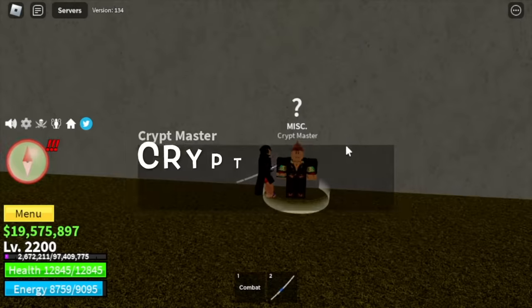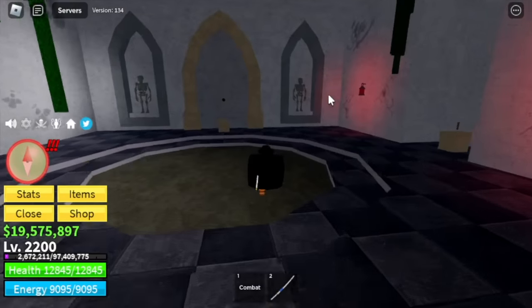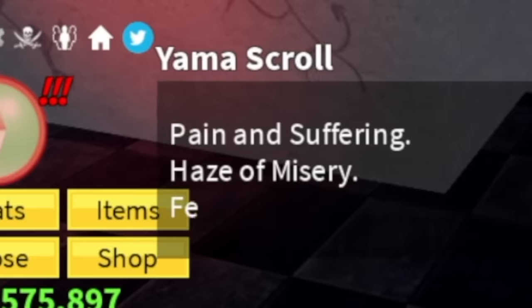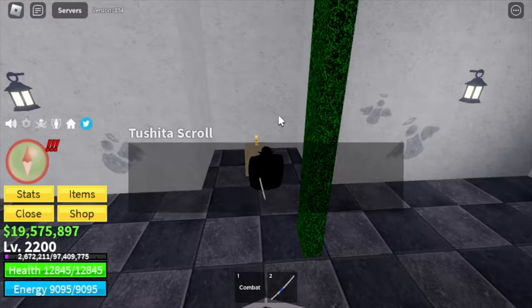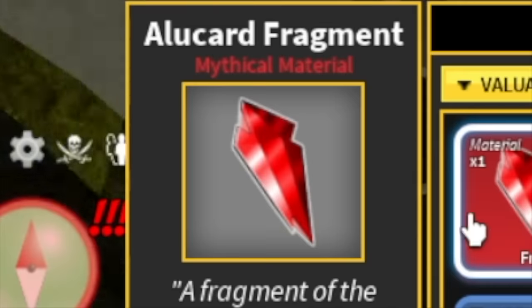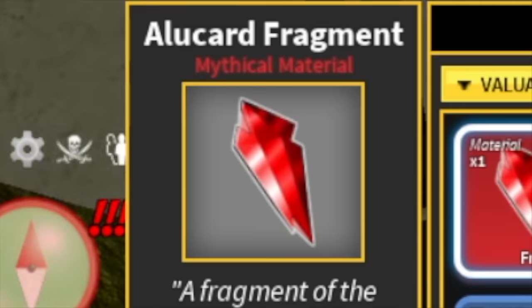So we have 2 swords — Yama and Toshita. Now head to the Crypt Master, who will open a door for you. You need to finish 6 quests: 3 for Yama and 3 for Toshita. I have a guide on this. Aside from the 6 quests, you also need to get all Alucard fragments and use them to open the door.